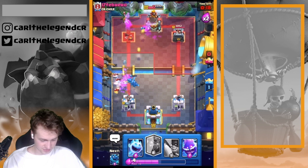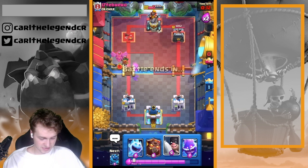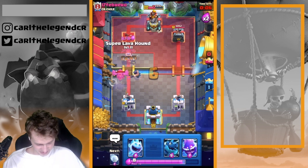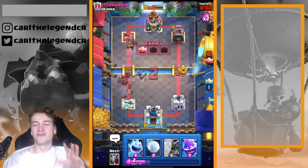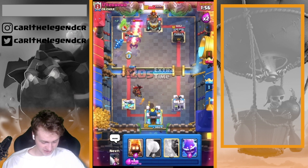We were able to defend him — that's actually pretty cool. So we don't have the pressure to take his tower down, but I think I'm going in now with the Executioner. The Executioner was wasted by my side. Anyways, it's time for the Super Lava Hound — we just actually lost the tower for the content, guys. Electro Dragon is going in, Ice Bird is going in.